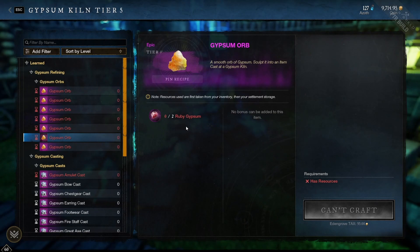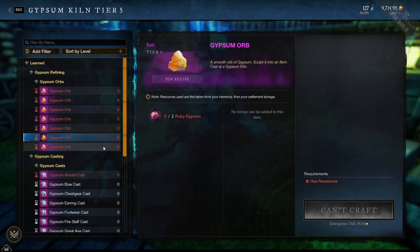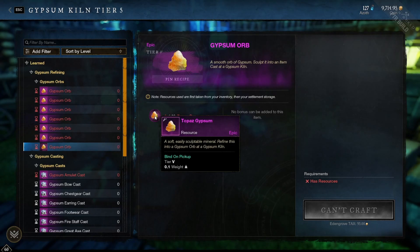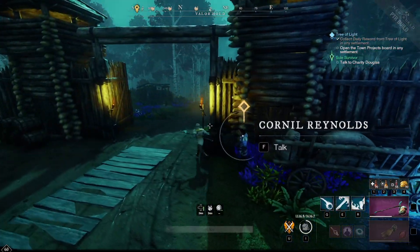The Ruby Gypsum is found in Outpost Rush caches. You'll need to do two Outpost Rush matches every day to get it, though you can opt out if you don't want to.